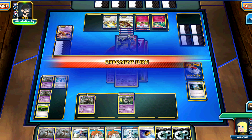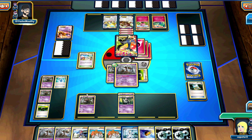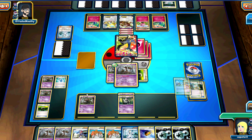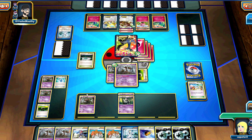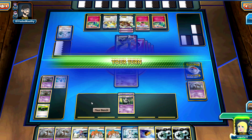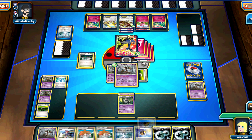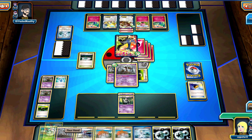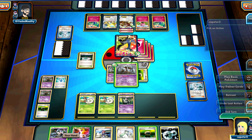Interesting decision here - he brings up the Xerneas, and I believe he's going to X-Blast me. He can't take out your Trevenant any other way. Right now, your bench is looking pretty dead from his point of view. He knows you have a Level Ball so you can get a Shelmet out, but he doesn't know that you're holding two Trevenants. We're going to get the Trainer Lock back up, Level Ball for a Shelmet, put a DCE on it, and Colress. That's a much better hand.